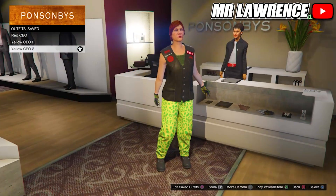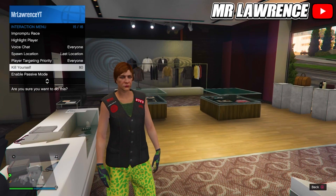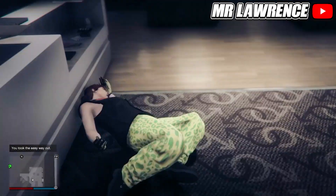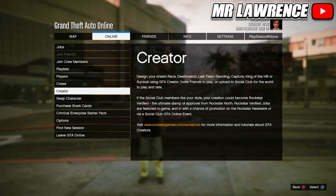Equip heavy armor through your interaction menu once again and save this outfit in your next empty slot. Make sure all your outfits have heavy armor equipped, then open your interaction menu and take the easy way out so the game will quick save.